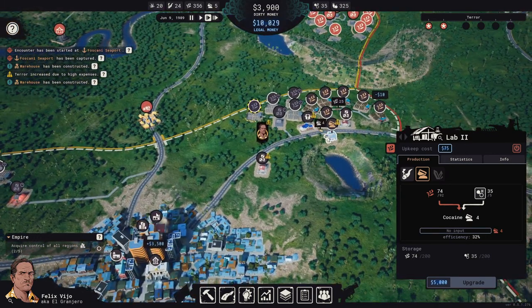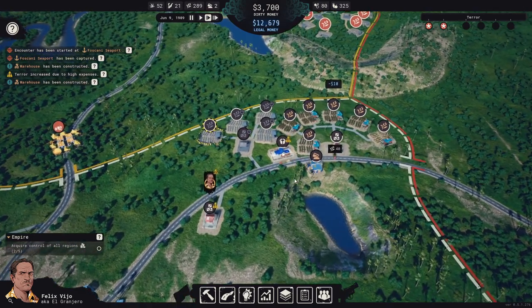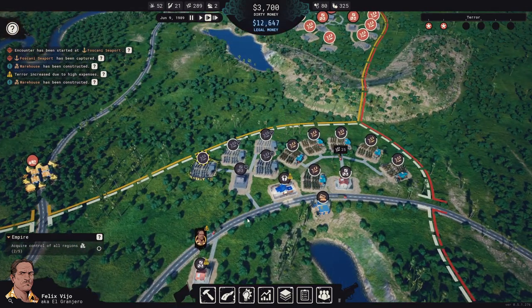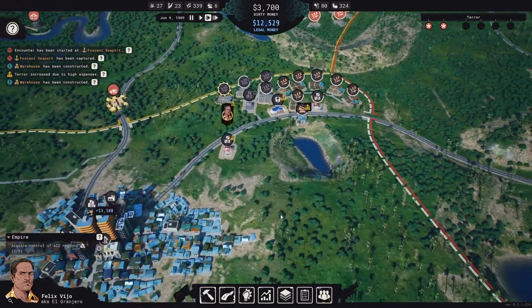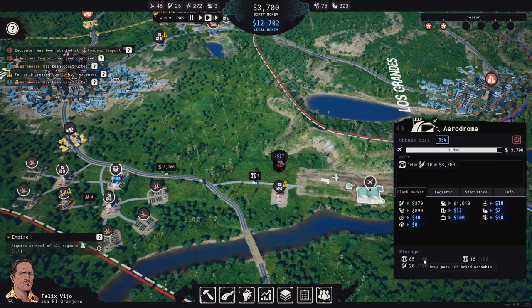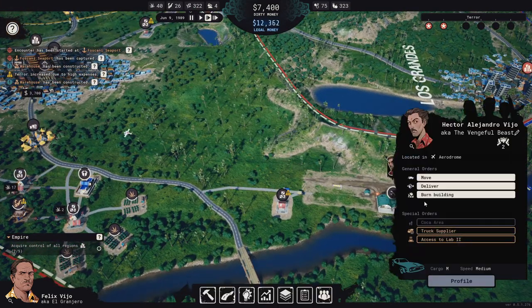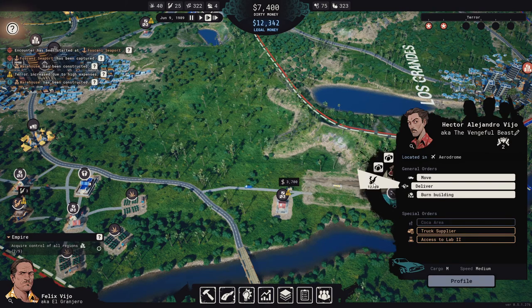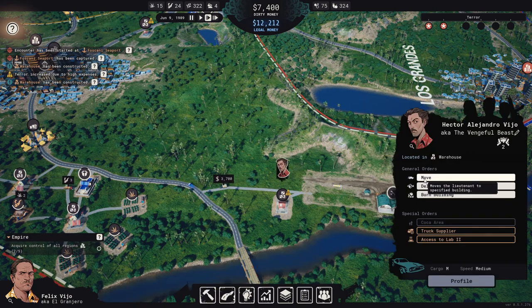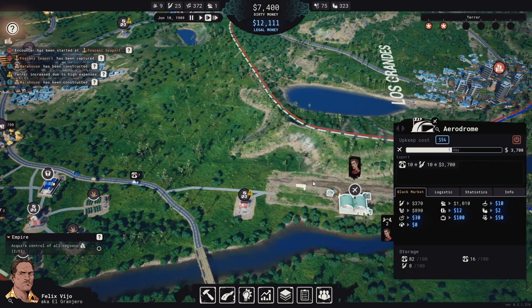So that's something I guess. Do we have more hydrochloric acid? Let's buy it. How is the aerodrome looking? It still has 85 of those. Let's move the other illegal stuff that we aren't selling here out — we can't sell the cocaine and we can't sell the cannabis here.